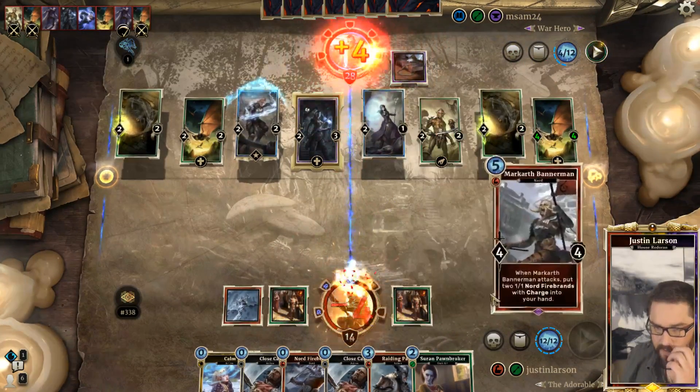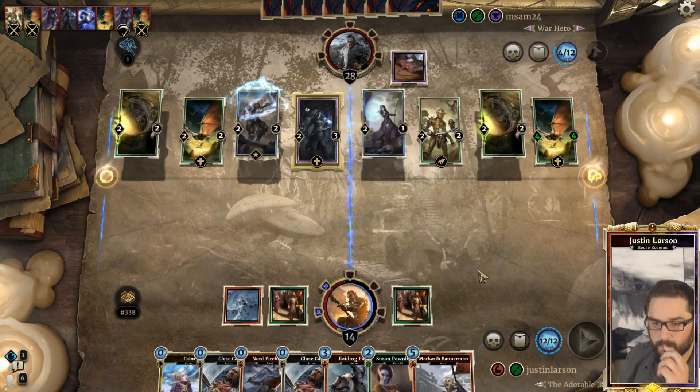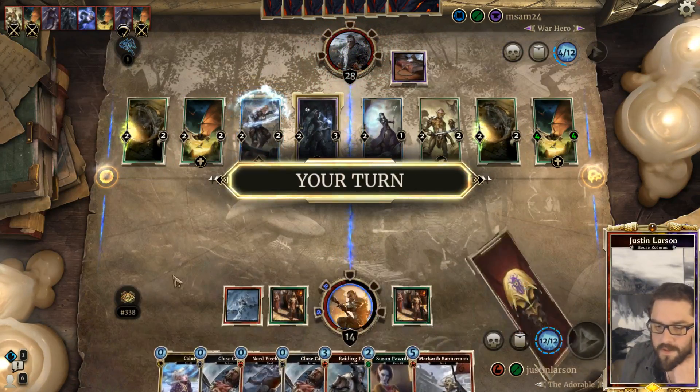Swing with the bat. Markarth Bannerman is not a good draw. Alright, can we do twenty-eight?